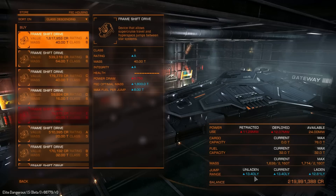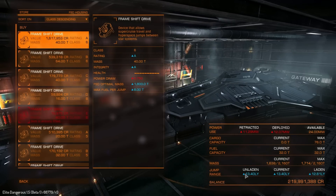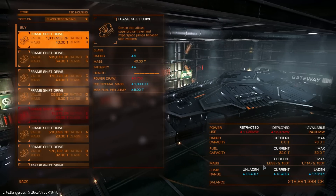If the first thing you go for is the frameshift drive, you're going to be getting 13.4 light years as your maximum jump range. So like I said, it's not the fastest ship when it comes to traversing the star map.